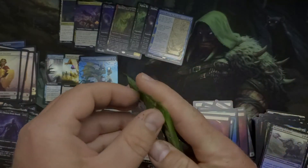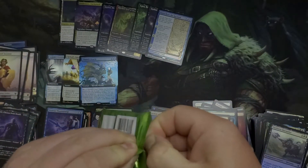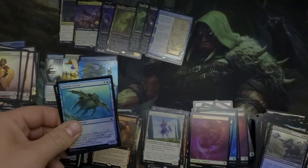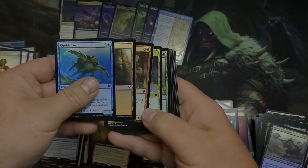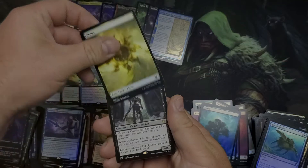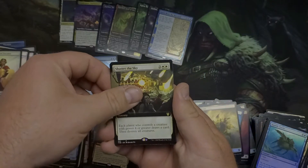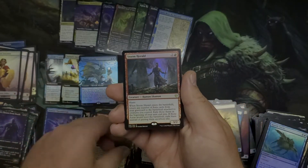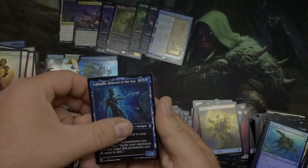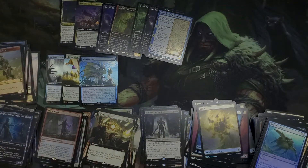Last pack — come on Uro, come on Kroxa, come on Thassa. Those are the guys we want. If I can get a foil box topper of Uro I would just be jumping for joy. Riptide Turtle. Forest, Plains, Underworld Sentinel. Shatter the Sky — that's a beautiful card. Storm Herald foil. Setessan and Renata — what a bust. Well, that's the name of the game folks, and that's Magic the Gathering.